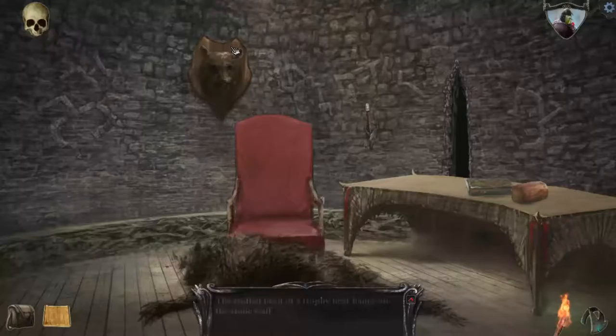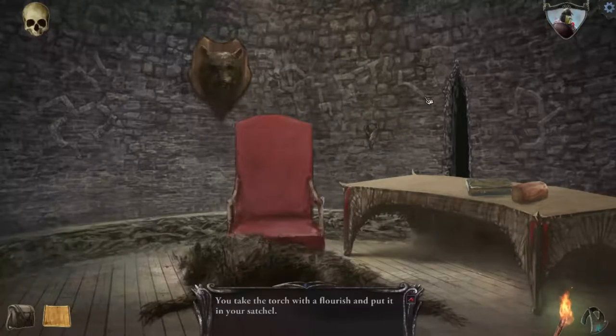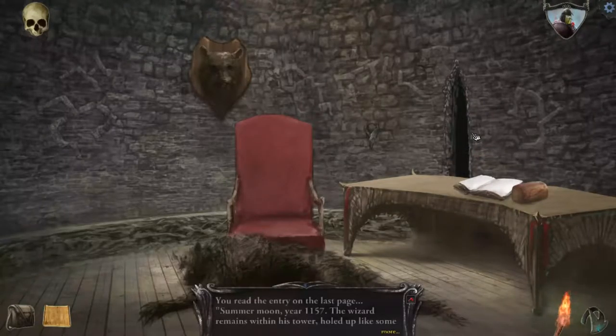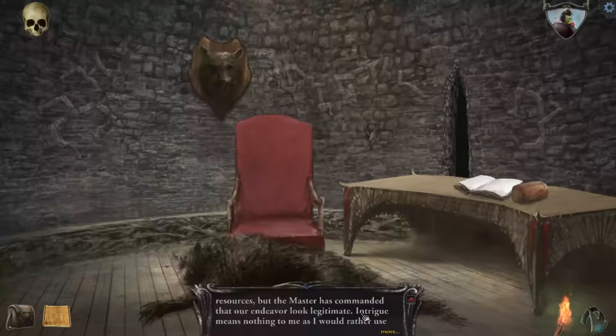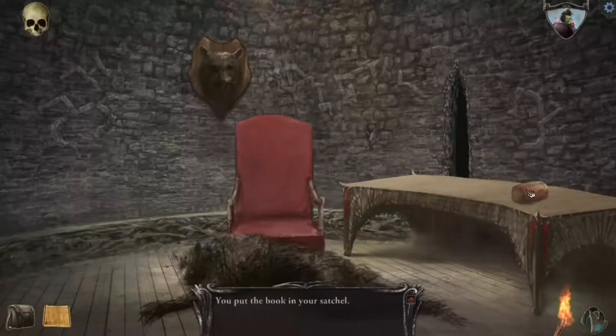I'll take that with me. The stuffed head of a trophy bear hangs on the stone wall — I can't do anything with that. Torch! Almost missed a torch — take the torch with a flourish and put it in your satchel. There are only two words on the cover of this tome: 'Coz Log.' Last entry — you read the entry on the last page: 'Summer moon, year 1157. The wizard remains within his tower, held up like some cornered animal. I have lost scores of my best troops trying to gain entrance — for naught. I do not agree on wasting such resources, but the master has commanded that our endeavor look legitimate. The shroud must continue.' Well, it turns out I was wrong — we took out the wolf without an option.